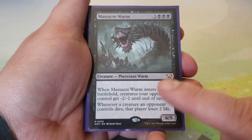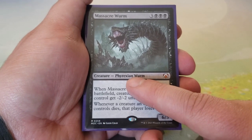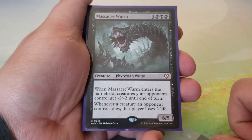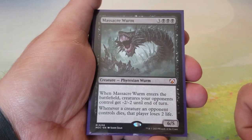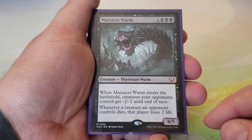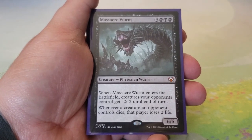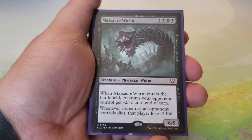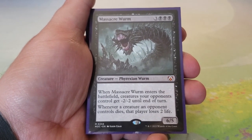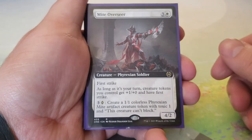Massacre Worm — three and two black for a 6/5. When it enters the battlefield, creatures your opponents control get minus two/minus two until end of turn, and whenever a creature an opponent controls dies, that player loses two life. This can be devastating against token and wide strategies — they don't like to see this card. It's a fantastic card, and it's a Phyrexian.